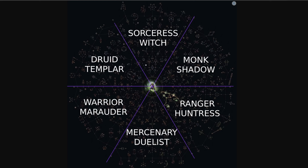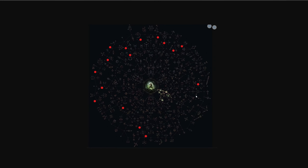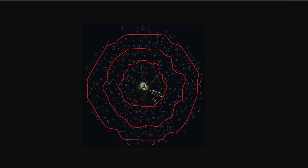I'll put a link in the description to the full tree so you can zoom in and have a look yourself. Credit to the Reddit user who combined imagery from Gamescom to reconstruct the complete tree — thanks to them. What are your thoughts? Why do you think there are no keystones in the bottom right? And why is there a missing jewel socket? The witch, templar, druid, and sorceress seem to have a great keystone selection, while huntress and ranger have none.